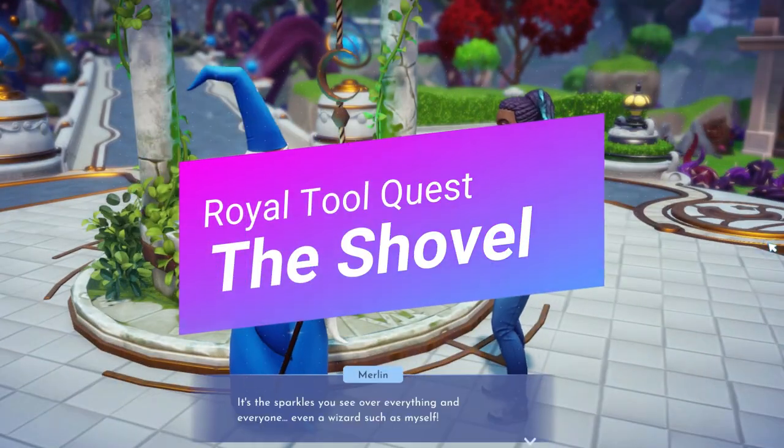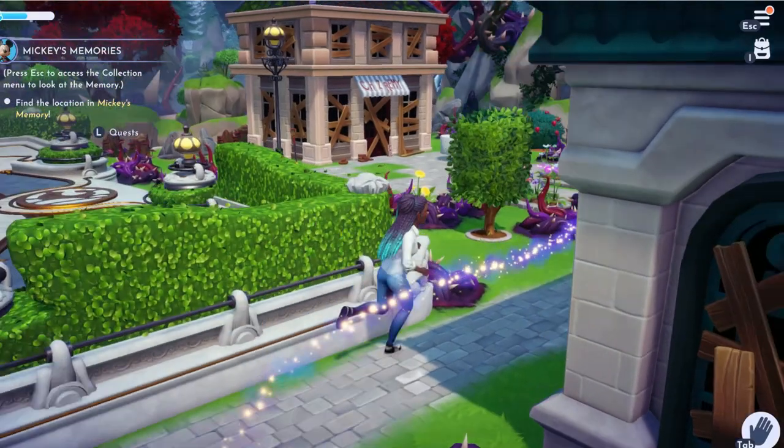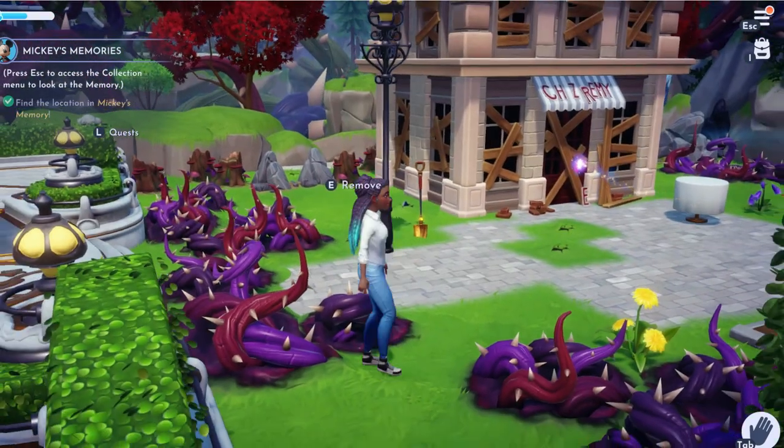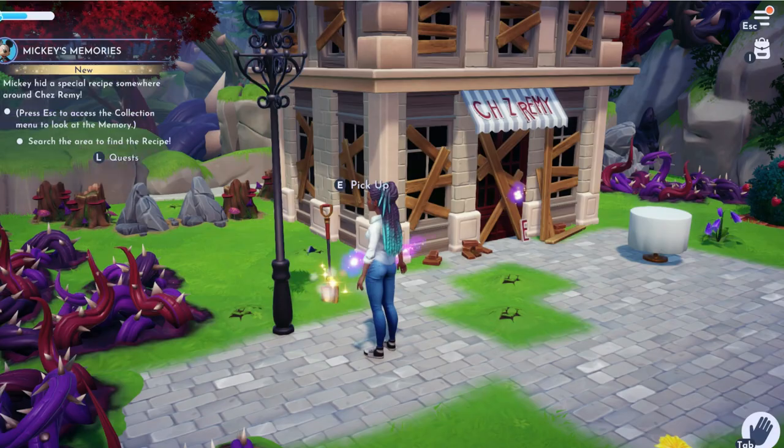The third tool is the shovel and this is located by Remy's restaurant. From the plaza you'll make a left and the shovel is leaning against the wall by Remy's restaurant.